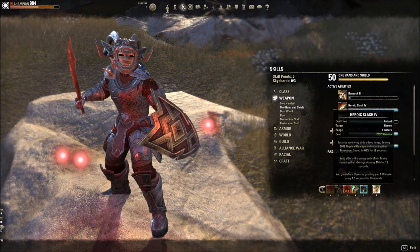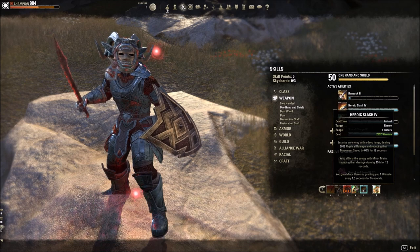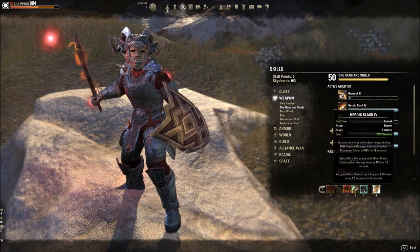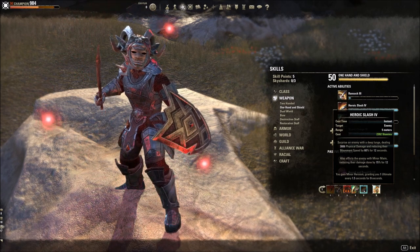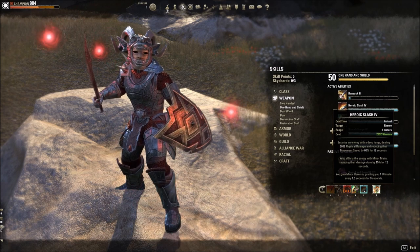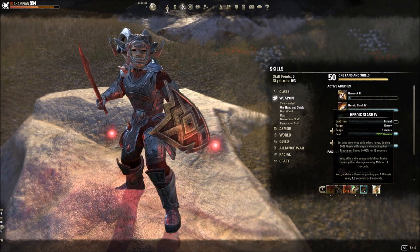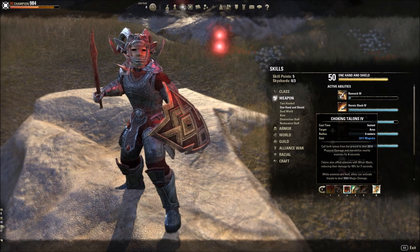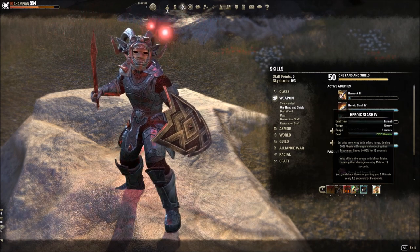Heroic Slash gives you minor maim for 12 seconds and Major Heroism, which will generate ultimate when you swap to your back bar. I put it on my front bar because I do a heal combo with Igneous Shields and Resolving Vigor. When in doubt, this needs to be applied on the boss — sometimes the boss's effects like ground poison, lightning, or fire can be debuffed through this ability, not just physical attacks. So keep this up on the boss as a priority. If you run out of stamina, do Choking Talons — do something to debuff the boss. It's not just about standing there taking damage; you need to be active in debuffing.